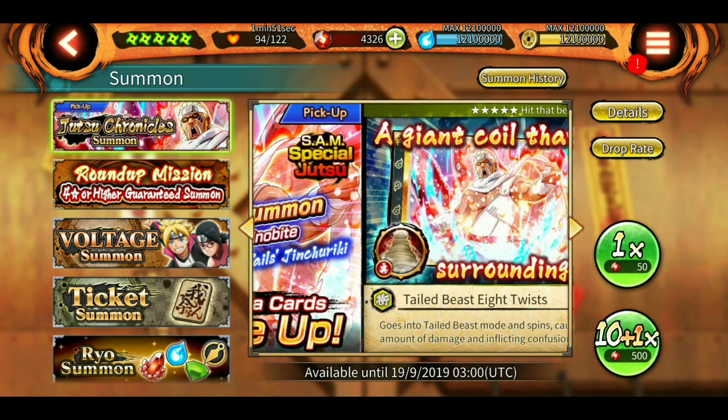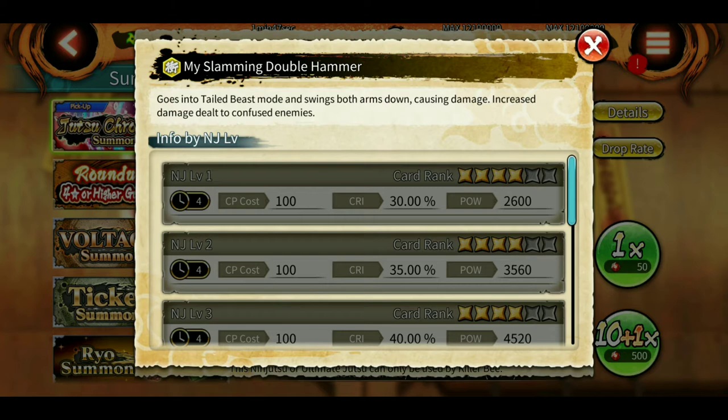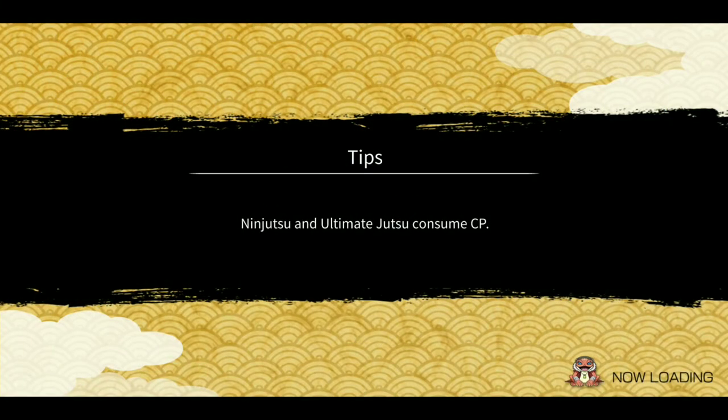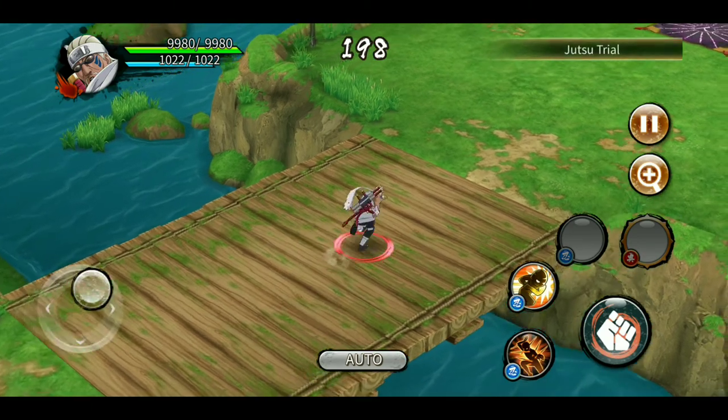Looking at the four-stars now — double hammer: it gives increased damage dealt to confused enemies, four-second cooldown, 100 CP cost. Looks okay — nothing out of the ordinary, just the increased damage to confused enemies mechanic.